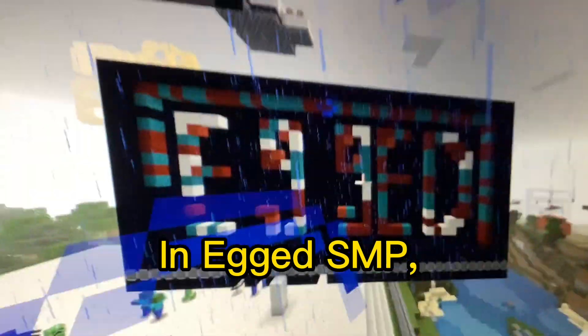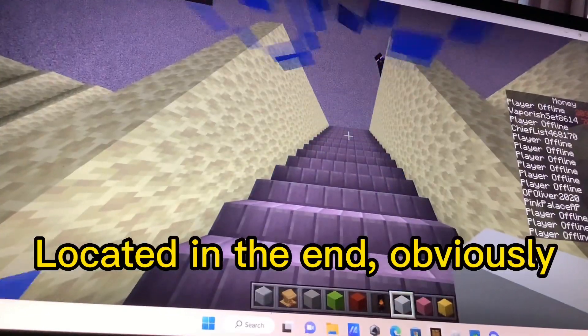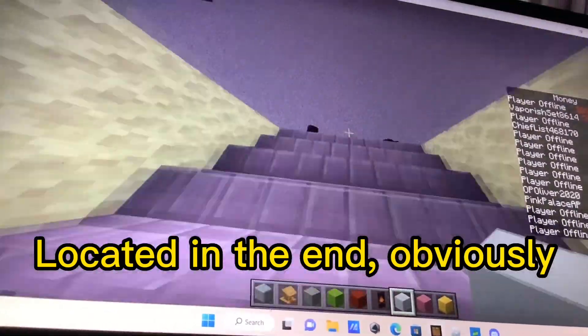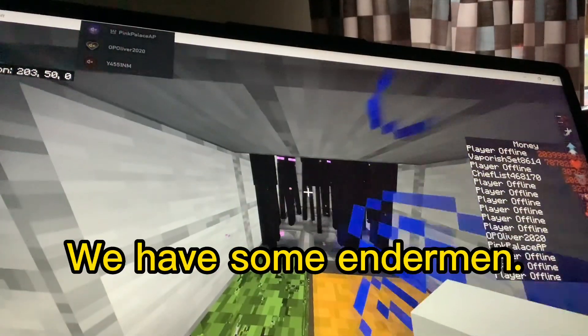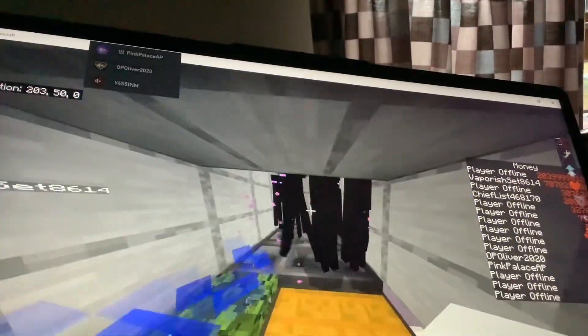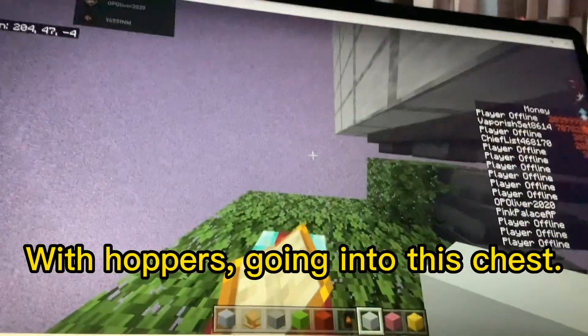In Egged S&P we have an enderman farm located in the End, obviously. This is the enderman farm — we have some endermen with hoppers going into this chest.